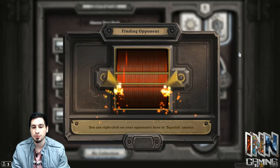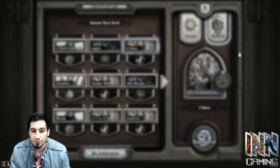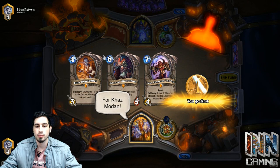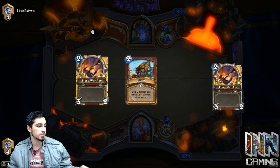For example, playing a Warrior versus a Warlock: we can assume 90% of the time they're going to be playing Zoo Warlock, which is a very aggressive deck. It starts off very strong and loses steam after a while. So knowing this, when playing Warrior we want to mulligan for cards such as Fiery War Axe, Slam, Bash, and Ravaging Ghoul — that early game toolkit to withstand the powerhouse Zoo puts out early on.